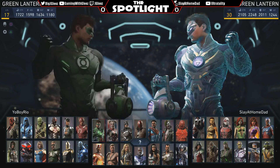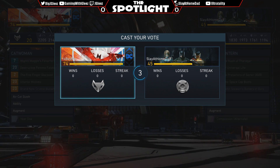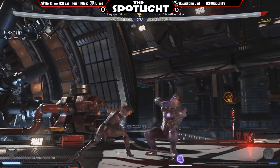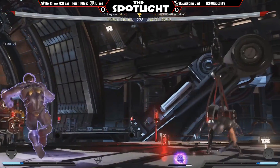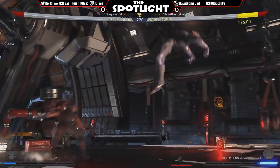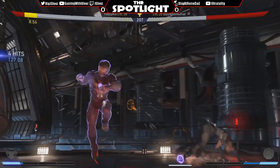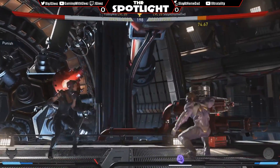Catwoman! I love it. I've been playing a lot of Catwomans and I've learned the matchup so well — it's such a fun matchup. Slay rocking the Green Lantern versus Rio with the Catwoman. Slay going in with that low pressure — plus frames. Meter burn back three lands it, staggers. Good push block — gets caught by the standing two in the combo. 400 damage with the damage buff looking extra sharp.